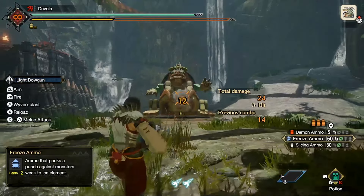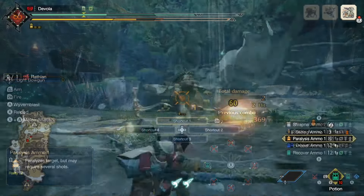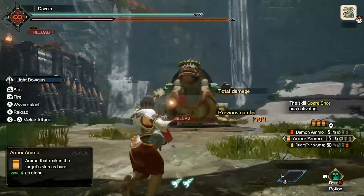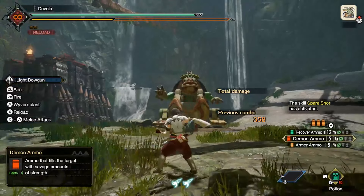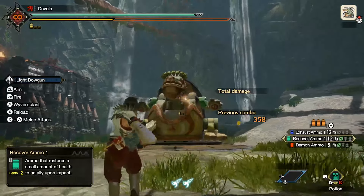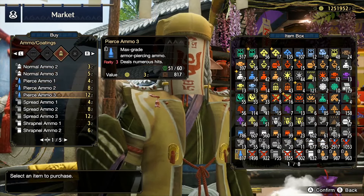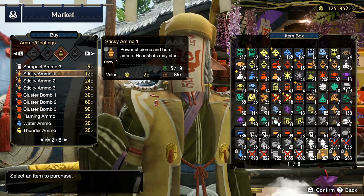Elemental ammo deals elemental damage. Status ammo deals next to no damage but applies status effects efficiently. There is also demon, armor, recovery, and tranq ammo — these are support ammo types; the effects are pretty self-explanatory. As for ammo levels, generally the higher the ammo level, the more effective it is. There are more nuances, so research if you are interested.